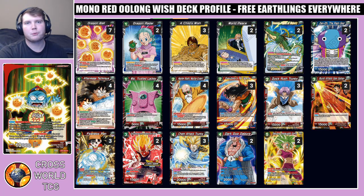What's up Dragon Ball Super players, welcome back to Crossworld TCG, my name is Logan and today we're going to be covering my mono red Oolong Wish deck. This deck is really cool — it's very similar to a lot of mono red mid-range decks that are floating around, except it takes advantage of the fact that we're playing a wish leader to allow us to play some of the more powerful wish cards like Child's Wish and World Peace, on top of the energy cheating that Chain Attack Trunks gets us.